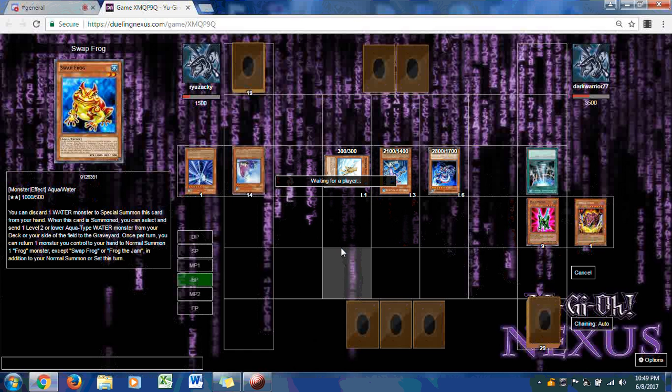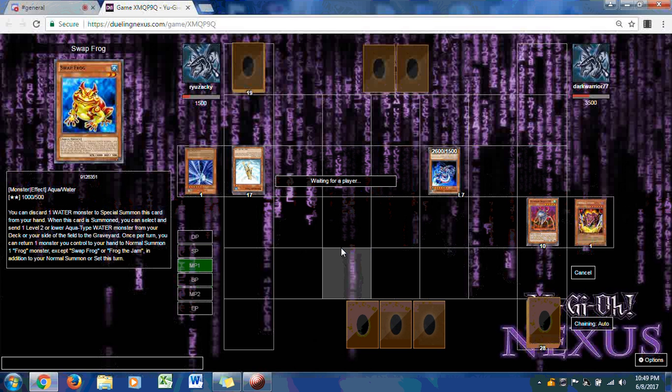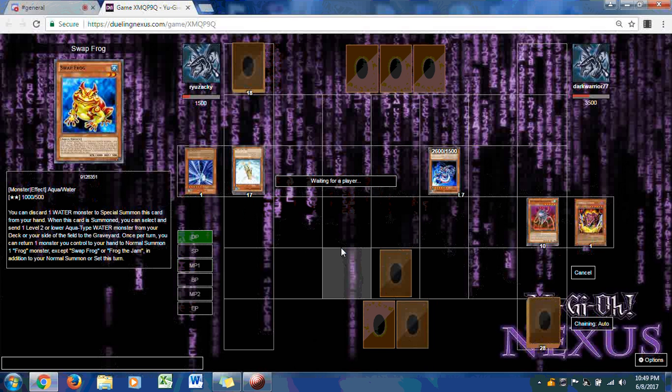Leviathan Dragon attacks Pitch Hopper. Here's that turning point — or will Dark Warrior let it happen? In Main Phase 2 he goes on to destroy every monster on the field. Ryuzaki is at 1500 with three cards in hand. He sets one card face down and that's it.